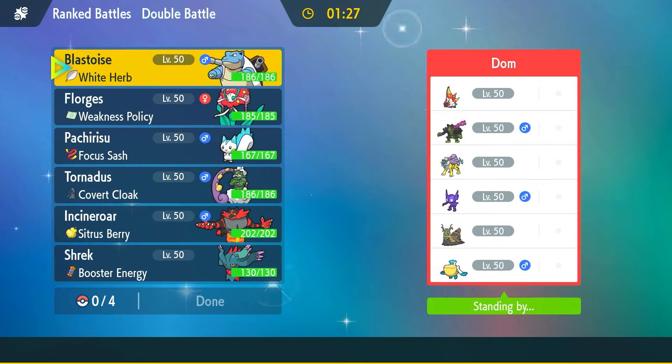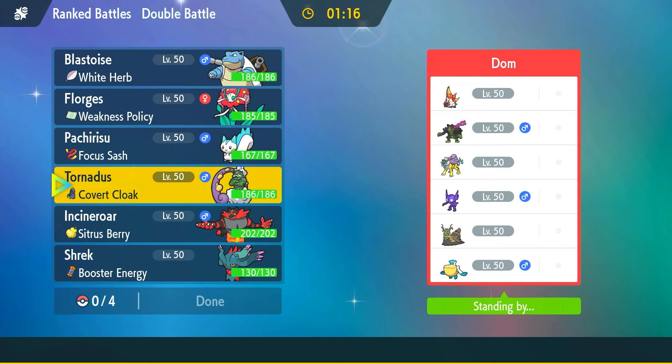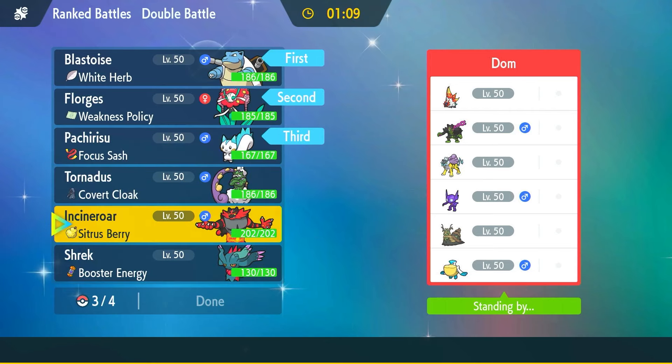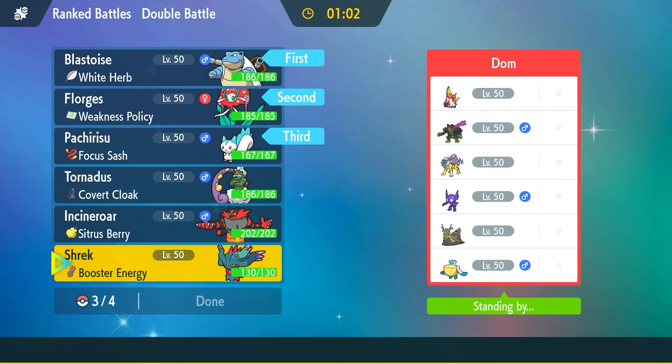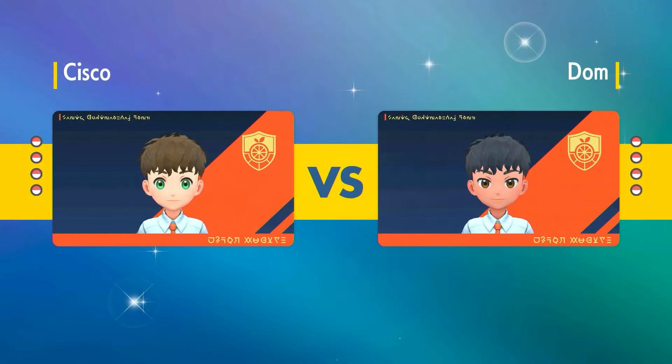We've got Dom here with Slitherwing — I think that's the name — Raikou, and a pretty bulky side overall. I still need Blastoise and Florges to lead; Pachirishu in the back, and either Incineroar or Flutter Mane. I think Flutter Mane does a better job closing this game out. Let's try one more time to get the full plus-four strat set up. We were only able to set it up in the first game where they led passively. I'll focus up and try to get the setup going.